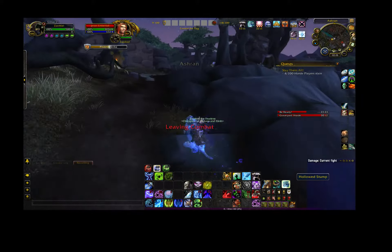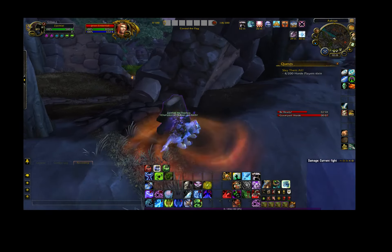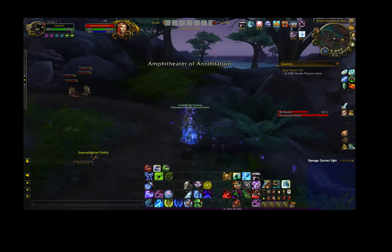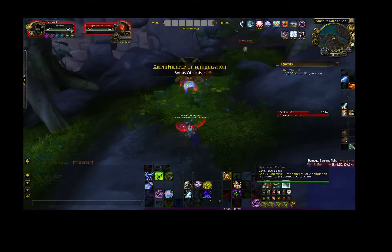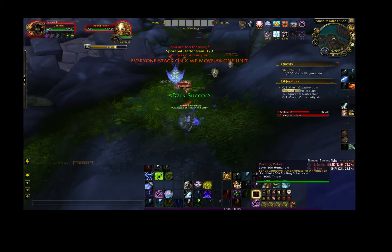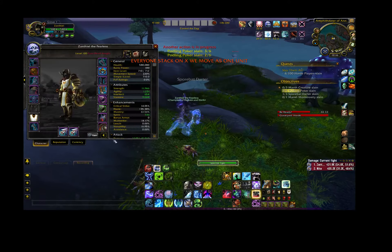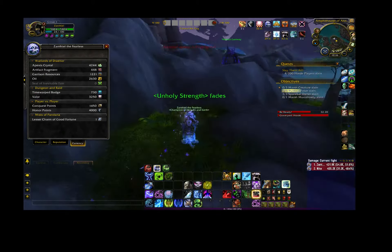There is also another hallowed stump spawn location right here, which is up, so make sure you loot all of those as many as you can. The objective is to get as many artifact fragments as you can without dying — stay in the back and stay away from the Horde as best you can. If you get caught and killed, you're going to lose about half of your artifact fragments, so half of your total honor. That's very bad. I'm already up to 448 artifact fragments and it's going very quickly.